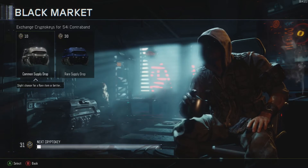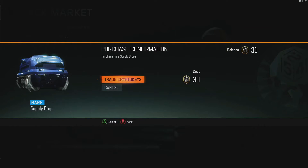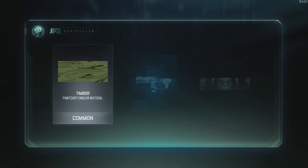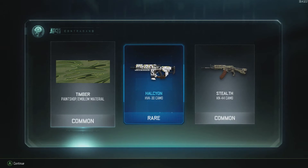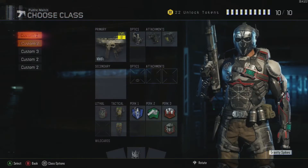I thought about opening 10 common but we're gonna go straight for the rare. Let's do it. We got a common timber paint job material, a camo for the — I don't even know how to pronounce that — the Halka-Young, and then the stealth camo. Let's go ahead and check out the rare camo — I don't even have the gun unlocked.